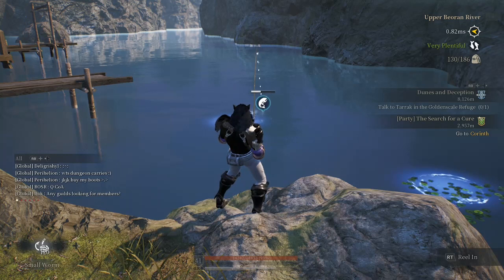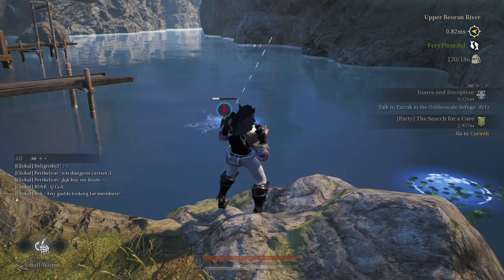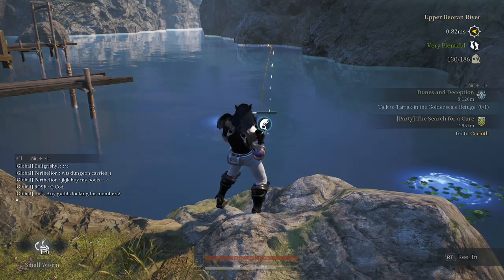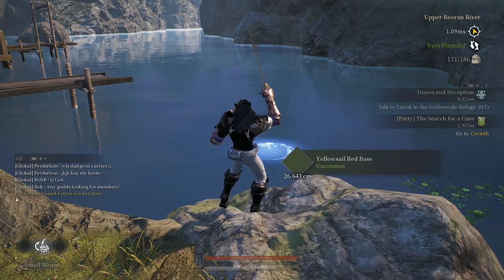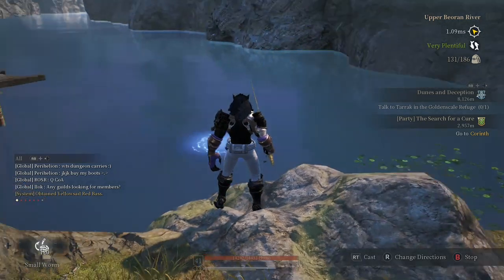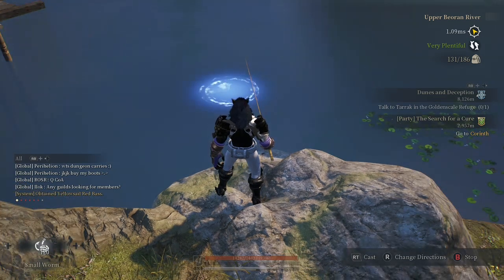Just let it breathe a little bit. If it's a really big fish, you'll get R3 prompts to go left, right, up, or down — you do that on your right thumbstick, just move in that direction, don't click. You definitely want to let go of the trigger when they're fighting back like that, but don't let go for the entire time or you'll lose the fish.